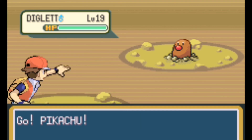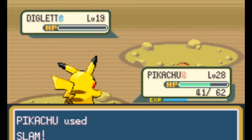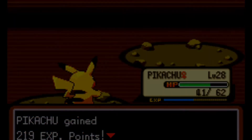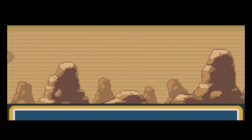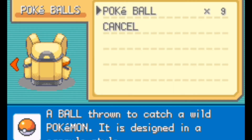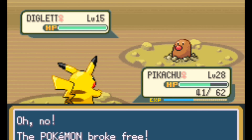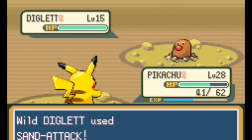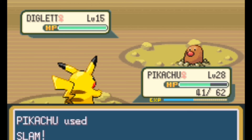If we can catch a level 30 Dugtrio, that'd be really cool. If we get to the end of the cave, I want to try to find one that's a decent level — level 16 won't really cut it. I guess we could try to throw a Poké Ball and see what happens, but I don't think we'll get lucky. He can't survive any of my attacks and I don't feel like switching Pokémon, so we'll just keep running. Oh wait, I can't run because of Arena Trap. We'll just slam him down and move on.